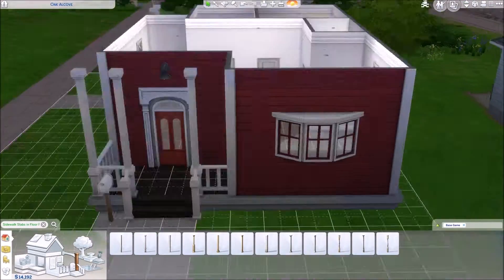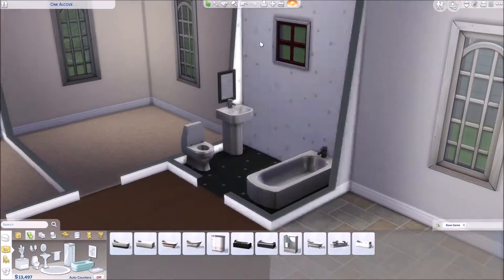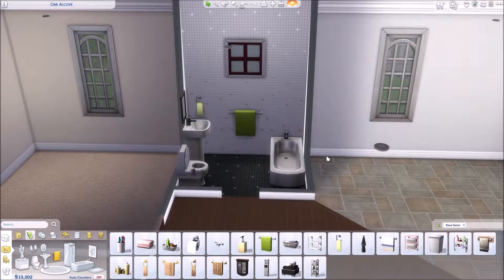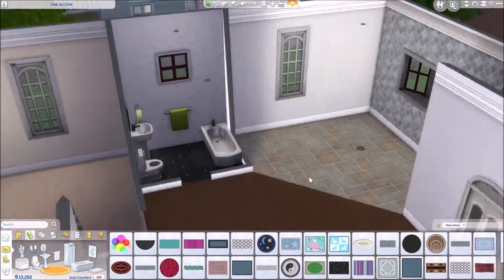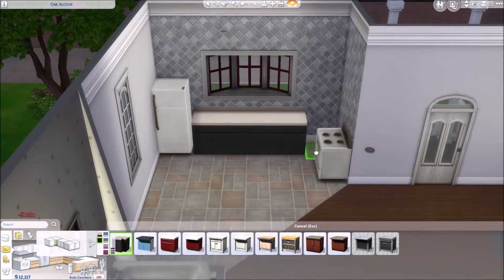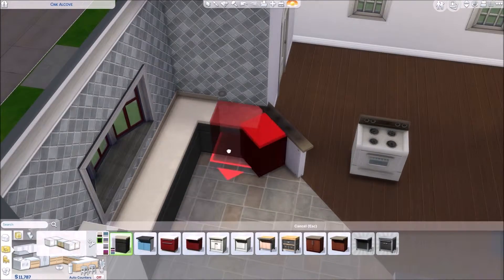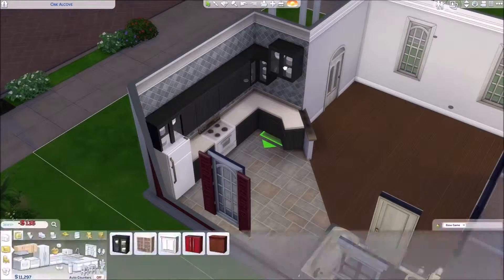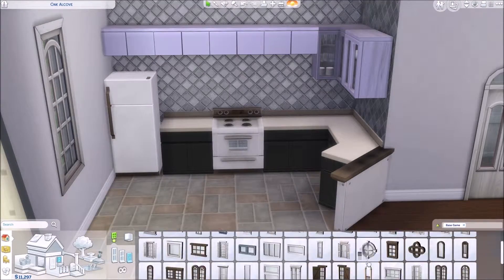Working on the bathroom, trying to get some different colors in there other than just white, but we do go with a lot of a black and white theme, especially in the kitchen and the bathroom. Gotta get a little rug — what are you gonna do with those puddles? Now into the kitchen. I do end up removing that half wall because of the weird shadowing on the top. Again, if I won't play in it and can't use it myself, I'm not going to bother keeping it or uploading it to the gallery.